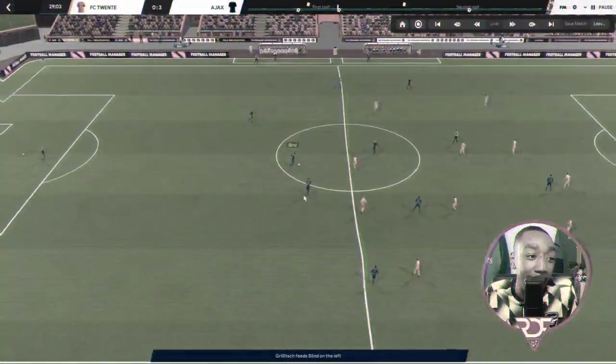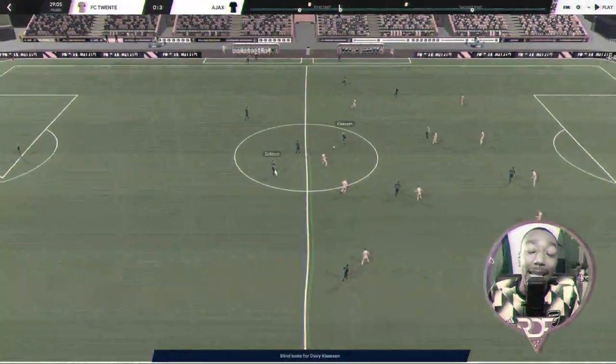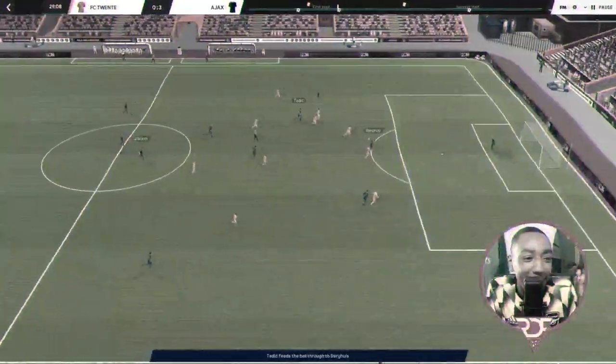Klaassen plays to Grealish. Grealish — Daily Blint — is going to progress with the ball. By progressing with the ball, that means Grealish gives the signal to say 'hey, come back and cover me.' He plays to Klaassen, Klaassen finds Tadic in space — Burgs — and what a goal.